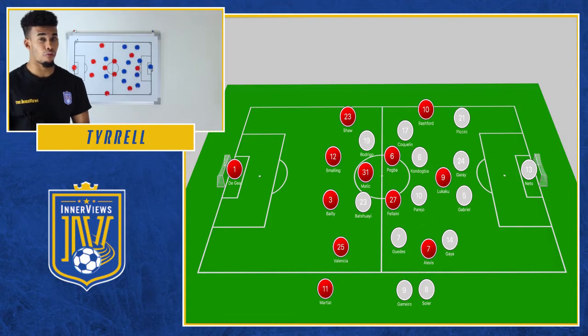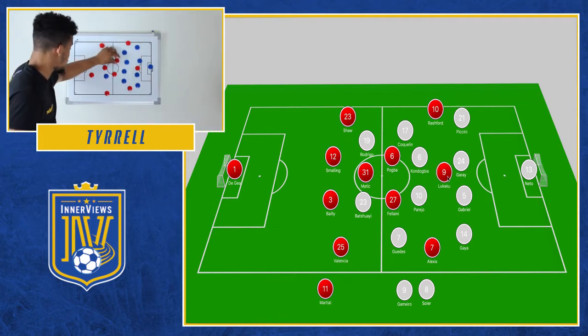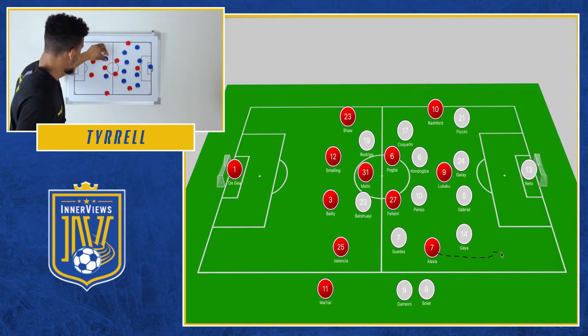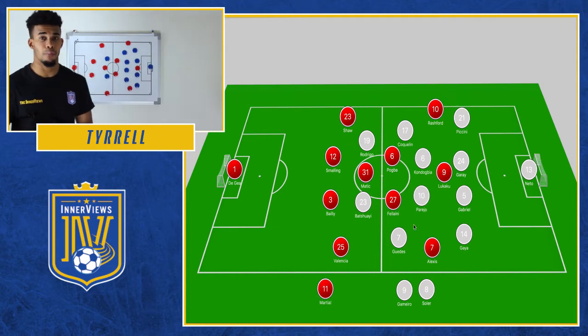Not enough 1v1s, not enough overloads, not really playing as a unit - somewhat similar to Martial, who we'll get to in the second half. Romelu Lukaku wasn't getting enough service from Fellaini or Pogba - not enough guile or creativity in the final third. Valencia's defensive line was pretty good, dropping off in two banks that were very tight with one another, so there wasn't much space to get the ball in between the lines.